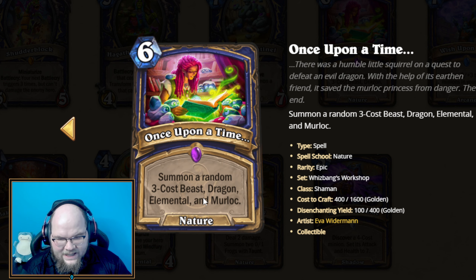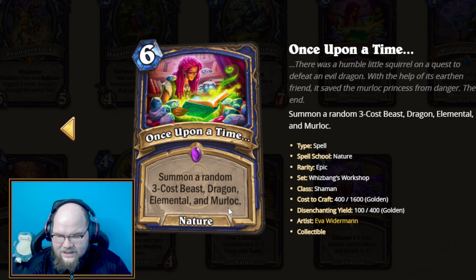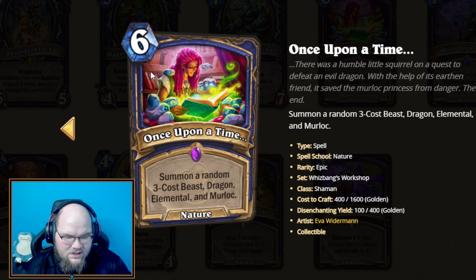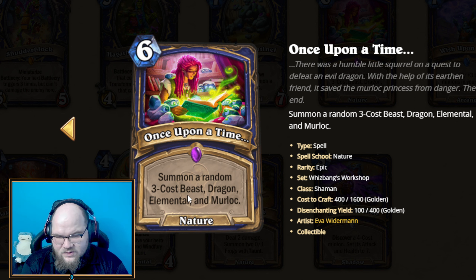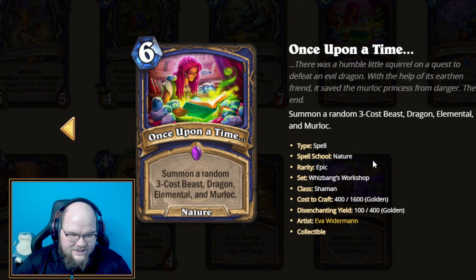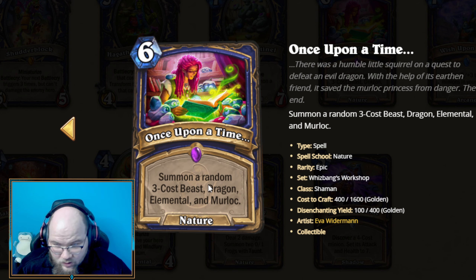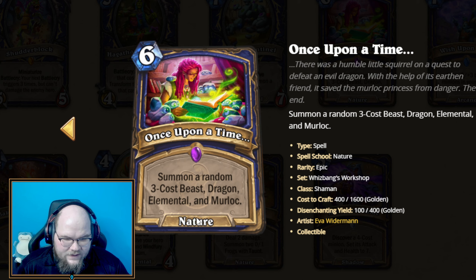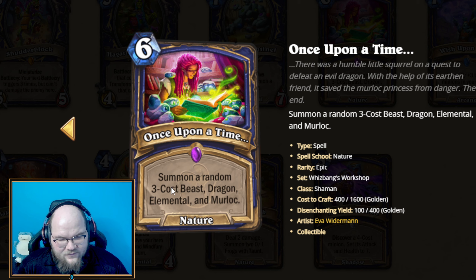There might be a lot of really bad 3-cost things, especially with the varied tribes — we haven't really seen Menagerie in Shaman much. At the same time, it's 12 mana worth of stats for 6, though many 3 or 4-cost minions are valued on their Battlecries, which you won't get here. It could be good in a Highlander Shaman deck for board refill, or with Bloodlust. As of right now, I don't feel super highly on this card — we'll have to see what the pool looks like.